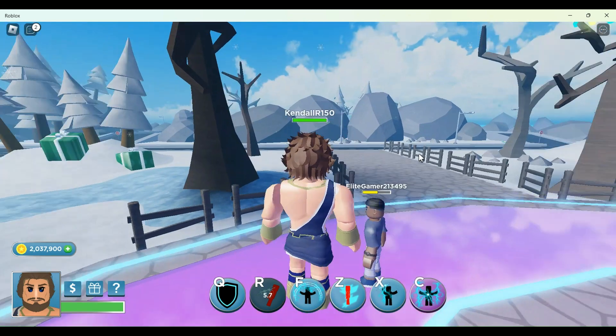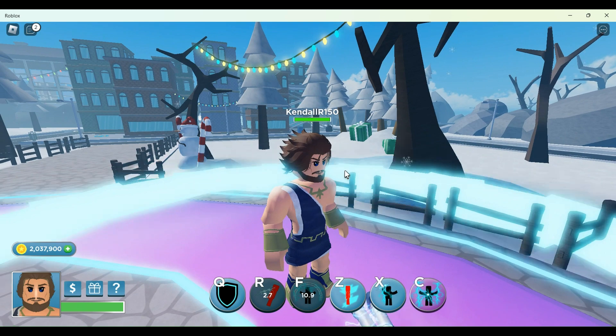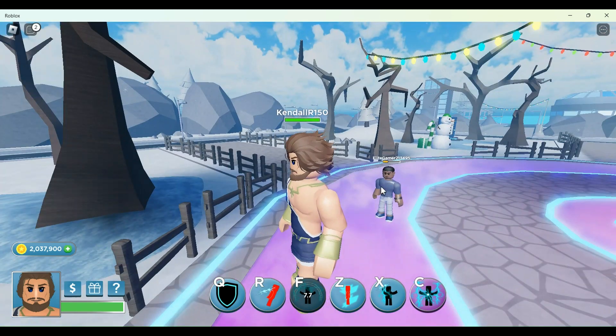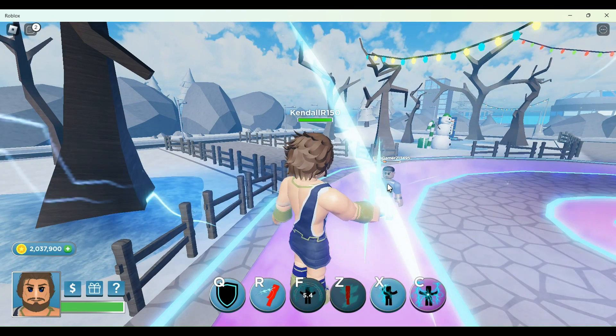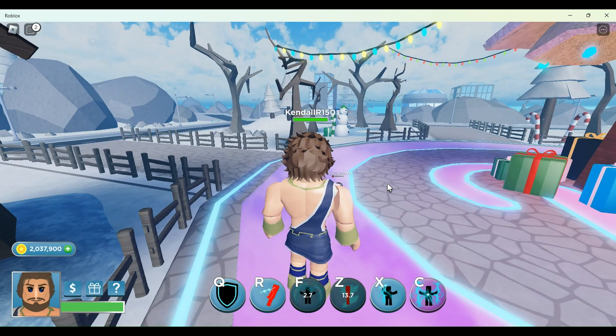His next ability is F, which is just like a stomp — a lightning stomp, kind of like the Thor outburst. His next ability is Z, which is like an energy shock. It shocks the player doing a good amount of damage.